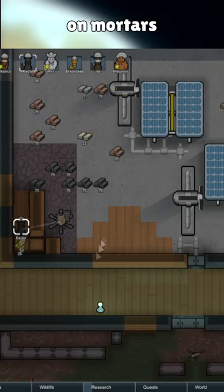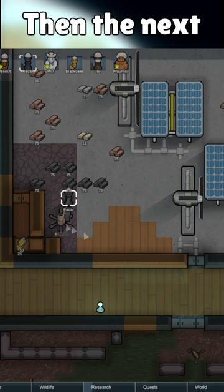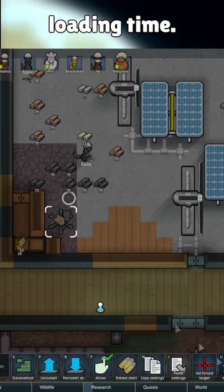You can check Hold Fire on mortars and have colonists load them with shells. Then the next time a threat shows up, uncheck Hold Fire, and the mortar will fire immediately without any loading time.